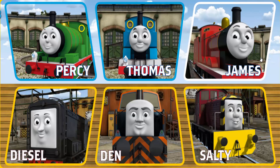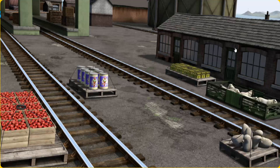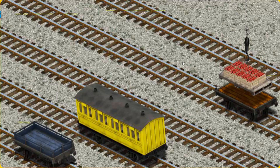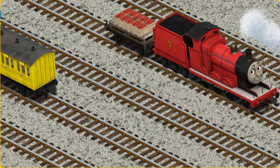It's a busy day at Brendam Docks. Thomas and his friends have many deliveries to make. Choose who will make the next delivery. James must deliver the crates of apples to the fair. Help Cranky find the crates of apples. You found them! Let's lift and load. Now the cargo must be loaded. Show Cranky where the orange flatbed is. You found it!